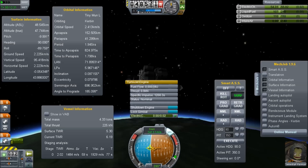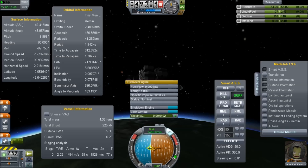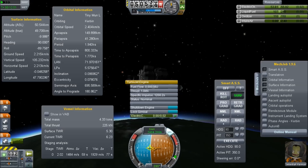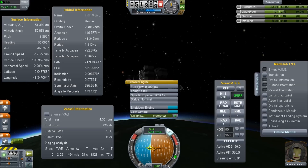We're now getting down to just the barest amount of thrust, but it's still helping us just a little. If I'd really thought about what I was doing, I could have bound the air intake close functionality to an action group, cruised into orbit, come back around, and perhaps gained a little more speed by firing at periapsis.